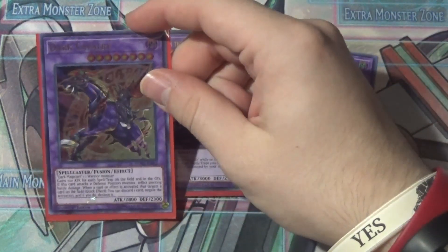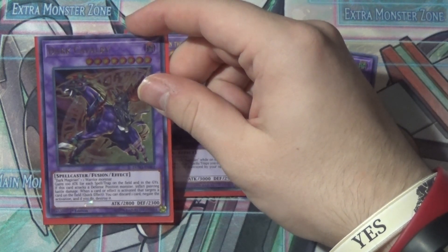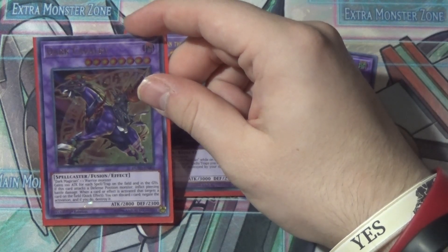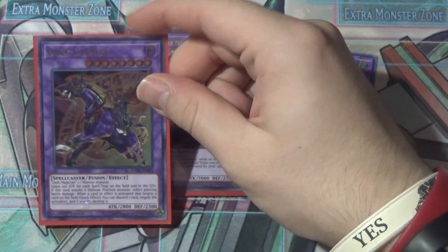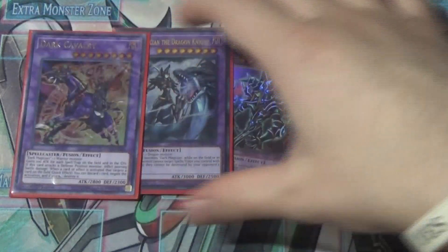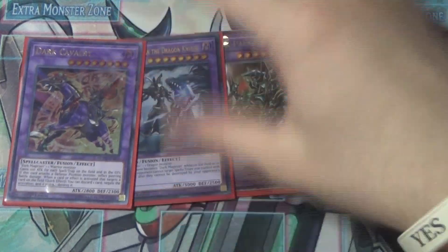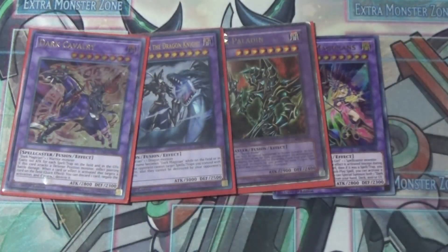We also have Dark Magician the Dragon Knight — the main guy you'll be using Magician's Combination with. It protects the back row and has 3000 attack, which is nothing to laugh at. Then the last level-eight spellcaster is Dark Cavalry from Duel Power. It needs Dark Magician and one warrior, gains 100 attack for each spell/trap on the field and/or graveyard, inflicts piercing damage, and as a quick effect it can discard a card to negate and destroy an effect that targets a card on the field. It's kind of like a modern Dark Paladin, just a little different. All four of these are pretty awesome in their own right.